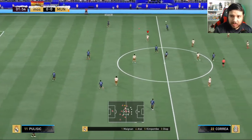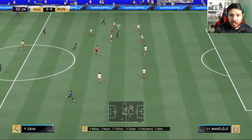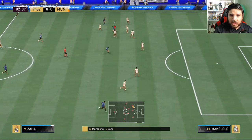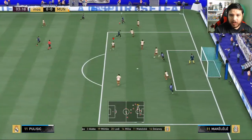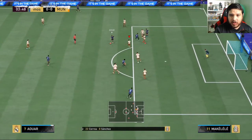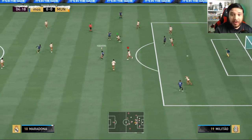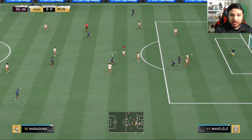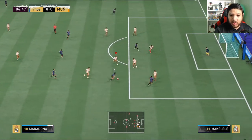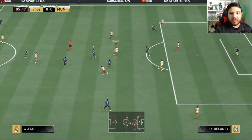We're playing a completely insane super team, and I just completely forgot to put a chemistry style on Makalele — so yeah, I'm pretty stupid. Makalele covering the middle nicely. He stays in the middle, which is good. Unfortunately, no chem style — it's going to affect him. He has good acceleration, but the sprint speed is not the best, so hopefully it's not too bad. There's dribbling coming into play right there.